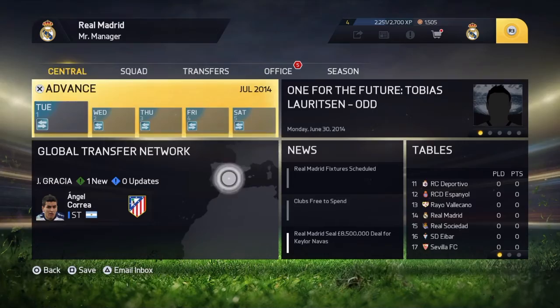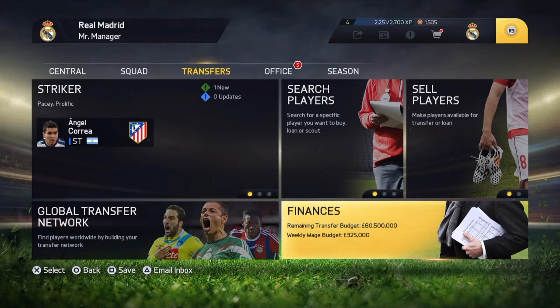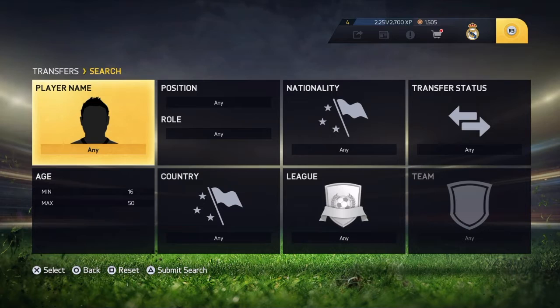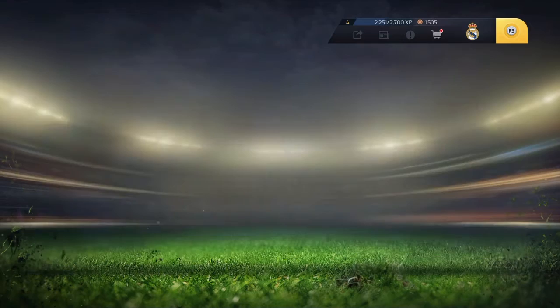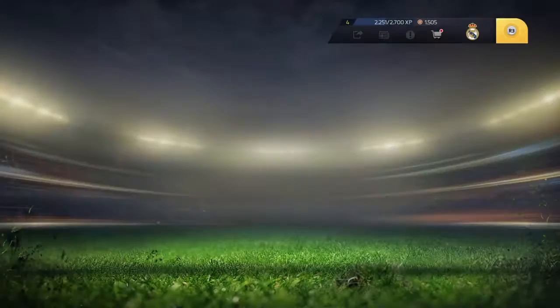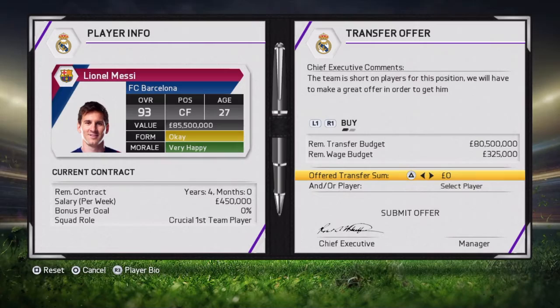Now after you finish creating your career mode you will head to this page. If you want to buy a player you must be able to afford him. For example, if you want to buy Messi you need at least 150 million transfer budget. If I search for Messi and click to approach Barcelona to buy, he needs at least 150 — he won't accept less than 100.